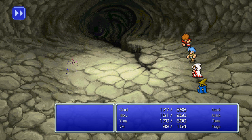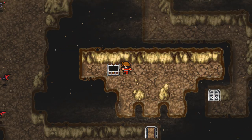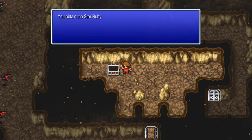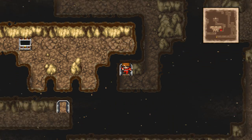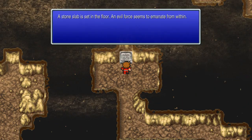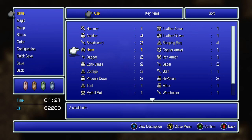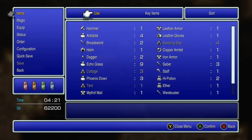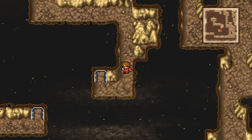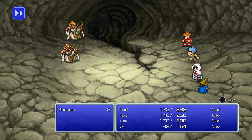Oh okay — that was it! Star Ruby — is that something I needed? I don't know. Is this a quick way out? It seems to emanate from within. I guess I use the Star Ruby here. All right, I have what I need so I'm gonna leave, and I'm gonna take this as a chance to end the video. It's been going on for a while and I've got to get to the gym, so have fun.